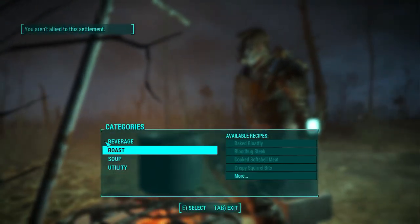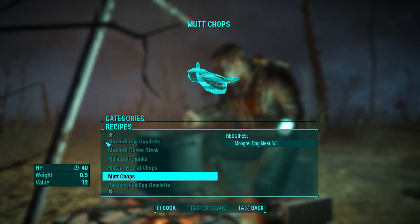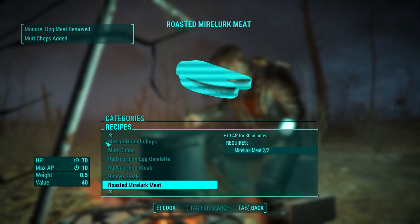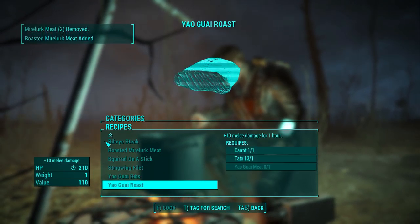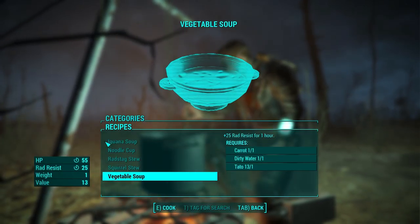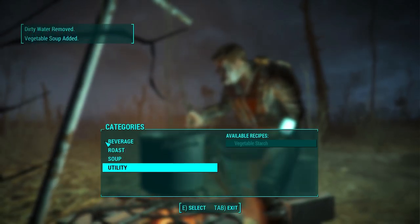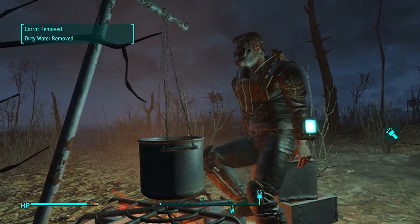Probably should have a gun out. Not a lot of ammo for this thing — let's go with the pistol. Here we go, we're here. What do we got here? What is this stuff? I already have those. You guys got any corn? I need corn. You aren't allied with this settlement — we got to do something about that. We got to make some friends.